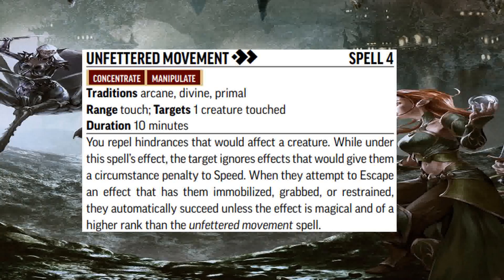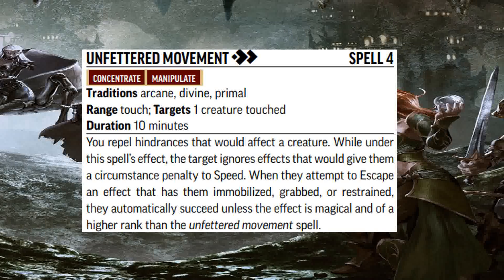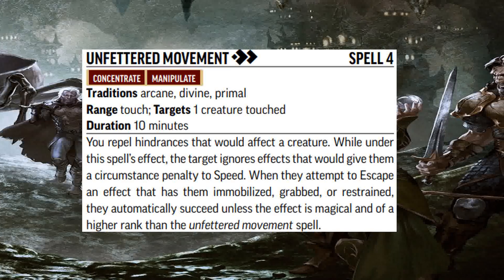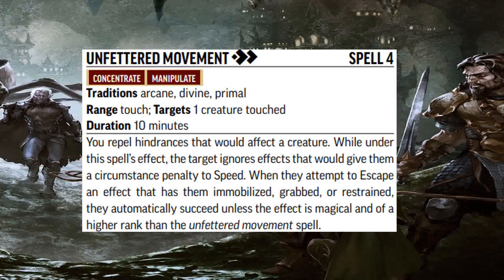Overall, if you can get scrolls of Unfettered Movement, all the better — then you wouldn't have to use your spell slots. That's where a crafting-type character would come in, although you may have to help them by supplying the casting of the spell.